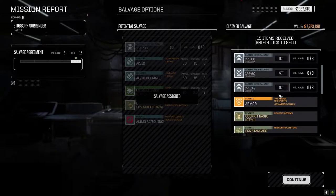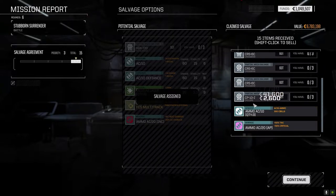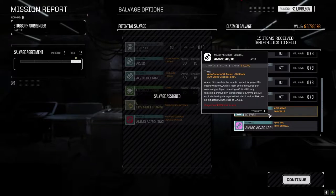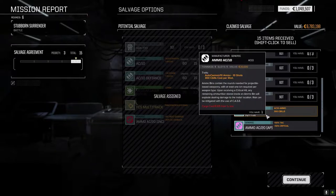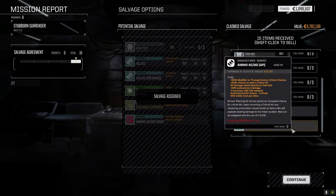We pretty much got everything. Don't need that — don't need any of those. AC-10 ammo — do I have any? I've got one, let's hang on to that and sell it in pieces. The AC-20 armor piercing we'll hang on to though.